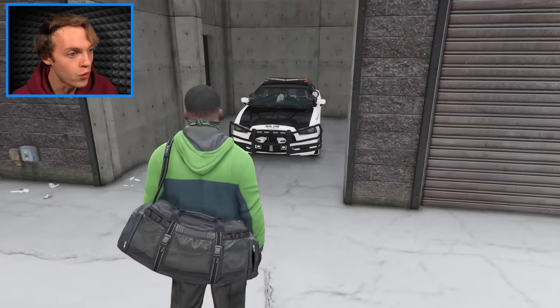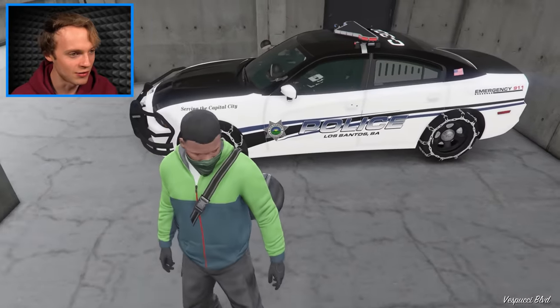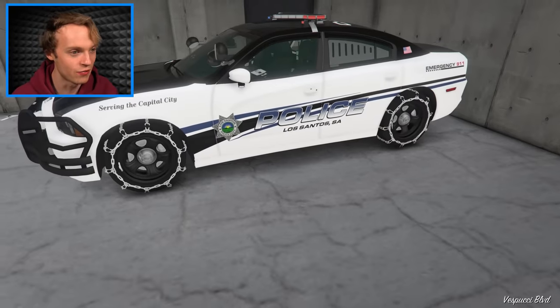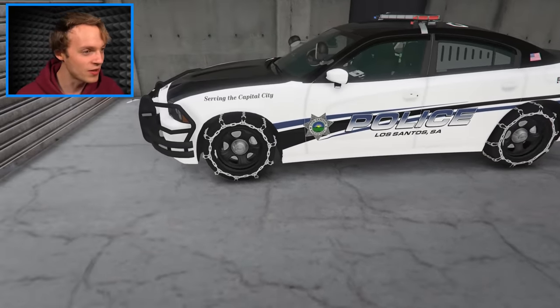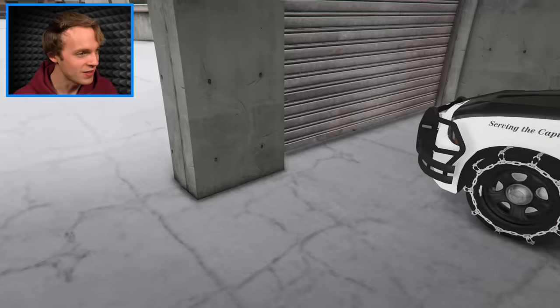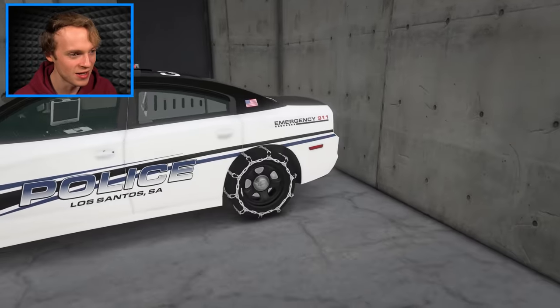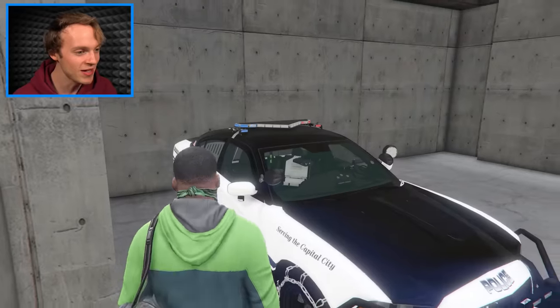There's something - look at this! It hasn't got like those tank wheels, but it's from the police force. Los Santos San Andreas - and it's got ice chains on the wheels. That's what you need. When it's like that outside, it stops you skidding around and you're able to catch up to whoever's running away from you. This is a really nice car.